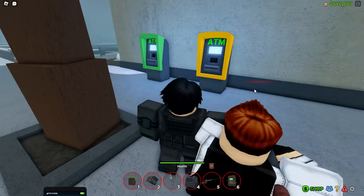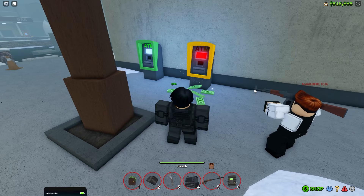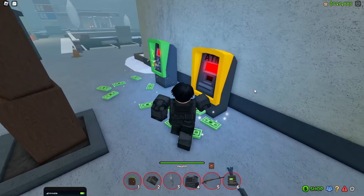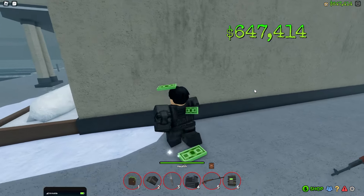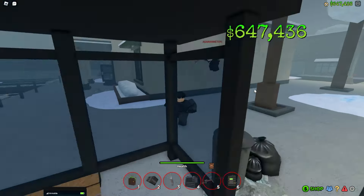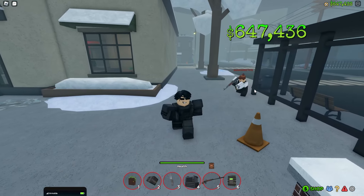Up next, ATMs. You can find various ATMs around the Ohio map — if you destroy them, you will get money. Keep in mind that different colored ATMs give different amounts of money, with orange and red giving the most money.